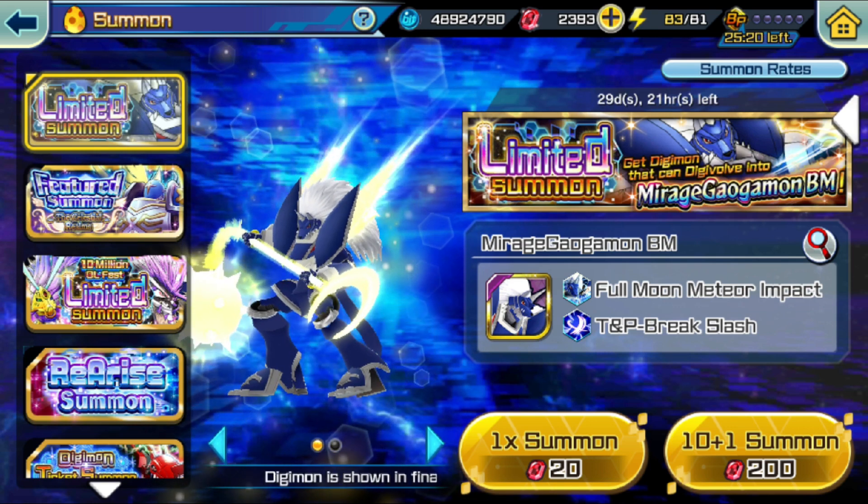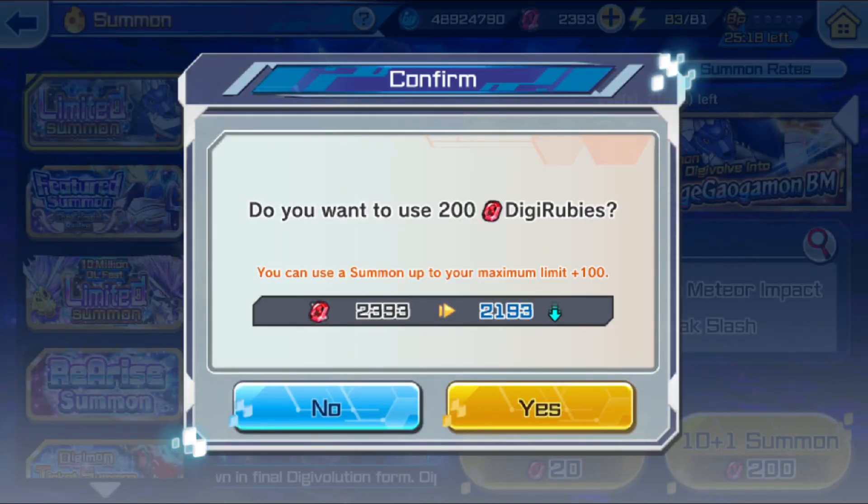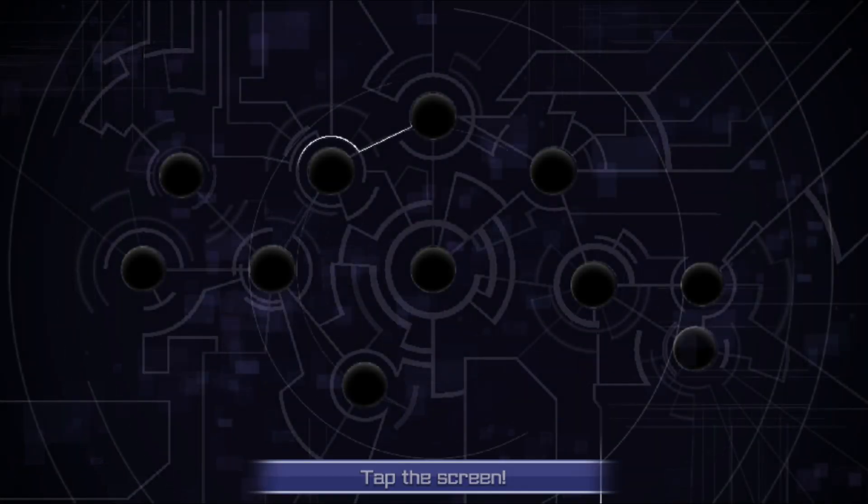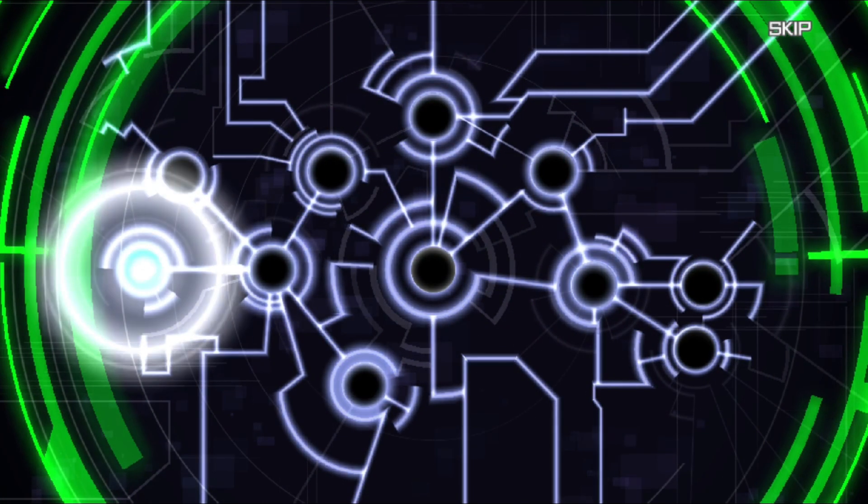Let's see how we go. I'm only going 1000 deep, that's it. If we don't get him, we don't get him — I'm saving for the next banner. If we get him, we get him. You know how it works.